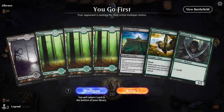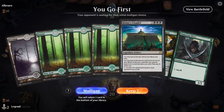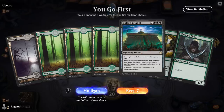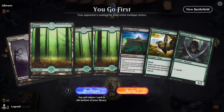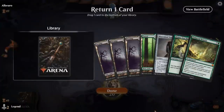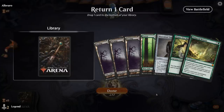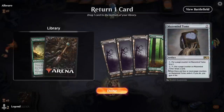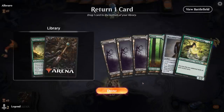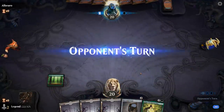In game one, we're on the play. Our first hand isn't great — we're lacking swamps to play Citadel, since we can ramp to six mana quickly but don't have the triple black to actually cast it. We mulligan. The new hand is better, and we keep. We bottom Primeval Bounty and plan to use Maze Mind Tome to dig for Bolas' Citadel.